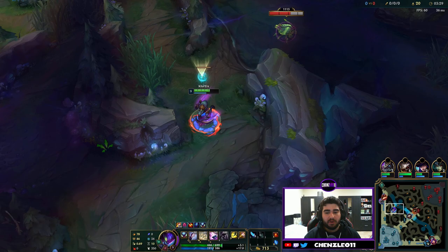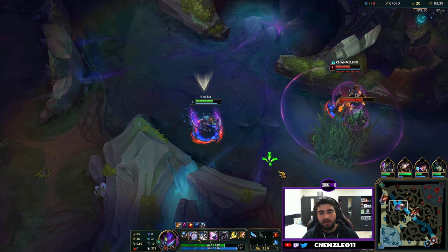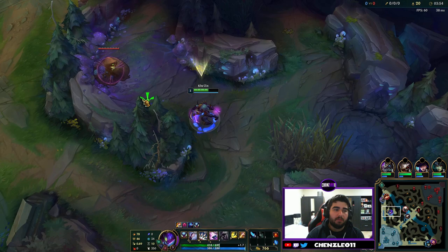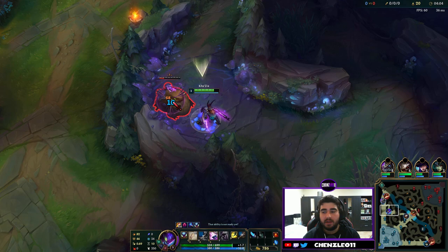Normally I'd go blue, Gromp, and then the Scuttle Crab, but I see Pantheon ganking mid early. I'm thinking maybe I can smite steal the Scuttle Crab, but he's probably got smite himself. Renekton comes so we back out and go straight back onto our Gromp. You can clear a little bit faster than I did and get to the Scuttle Crab just as it spawns, which will help out your clear a little bit better.